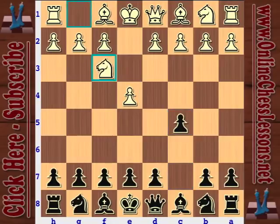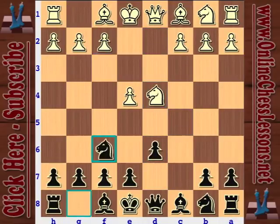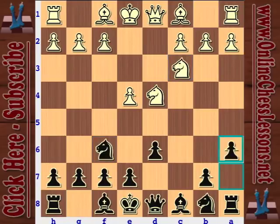Anand comes out swinging with e4. We're going into an open Sicilian here with d4, knight takes d4. And here with a6, Kasparov signals that he wants to play his patented Najdorf defense.